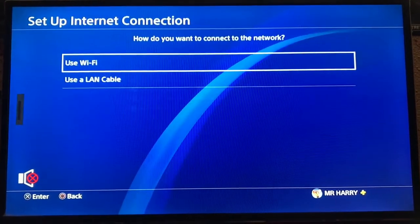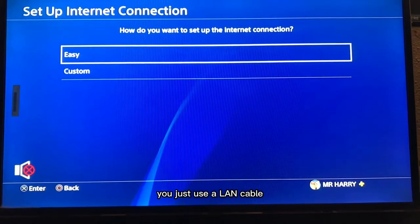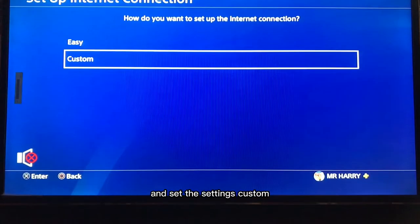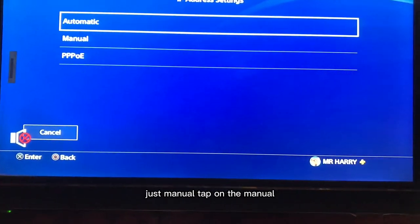Go to Networks and Set Up an Internet Connection. Tap on Use a LAN Cable, not Wi-Fi — just use a LAN cable from your router to your PS4. Set the settings to Custom. There is a Manual option, not Automatic — just select Manual.